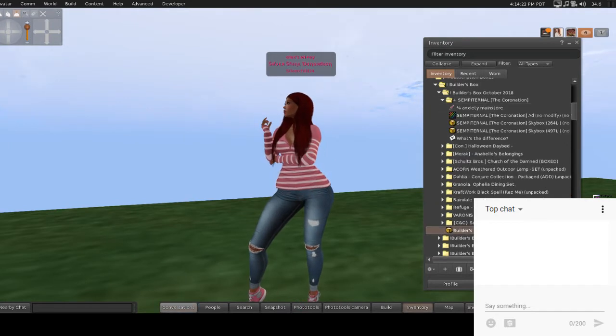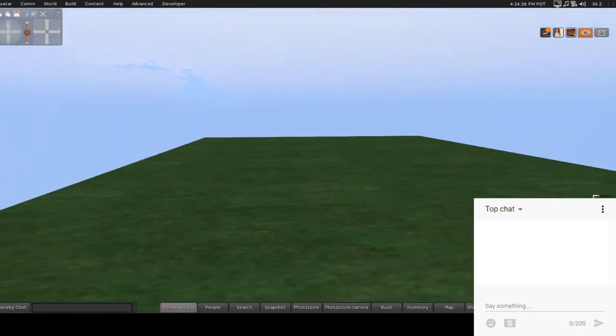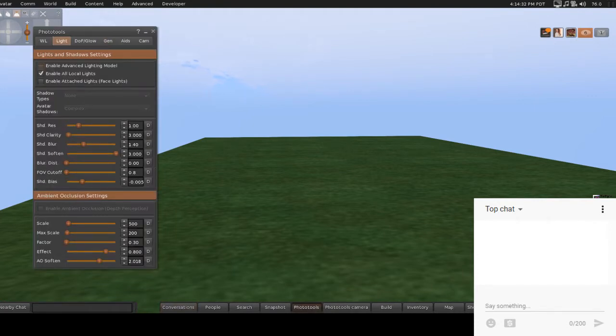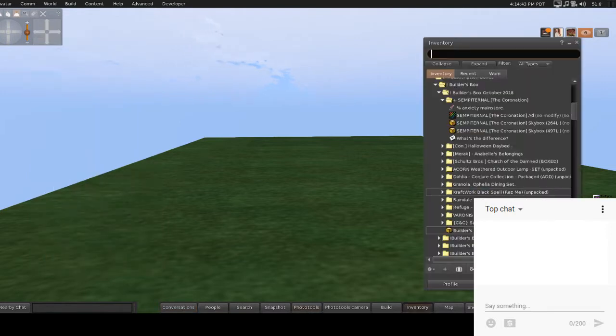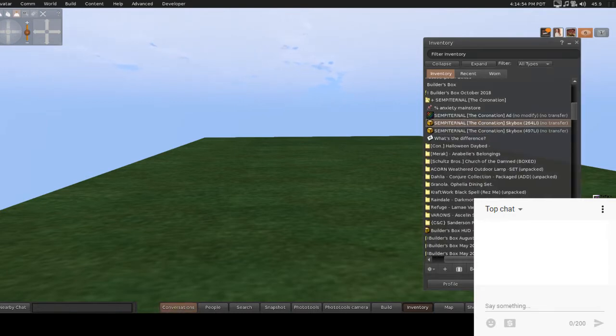First I'm going to do Seperantina, the Coronation. Let me turn on my advanced lighting so we can actually see if stuff has materials or not, because I usually run it without. This has a skybox with 264 land impact, or 497. For right now I'm going to rez out the 264 and let's take a look.